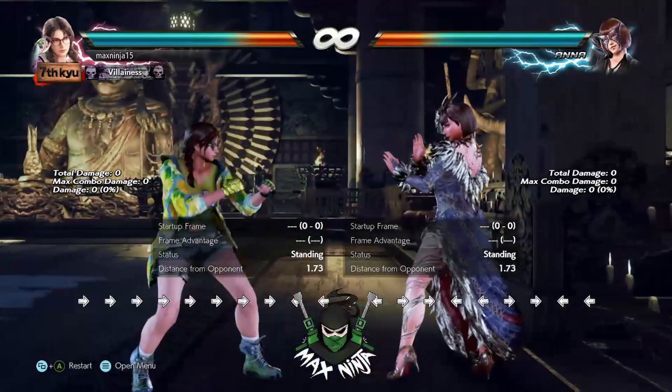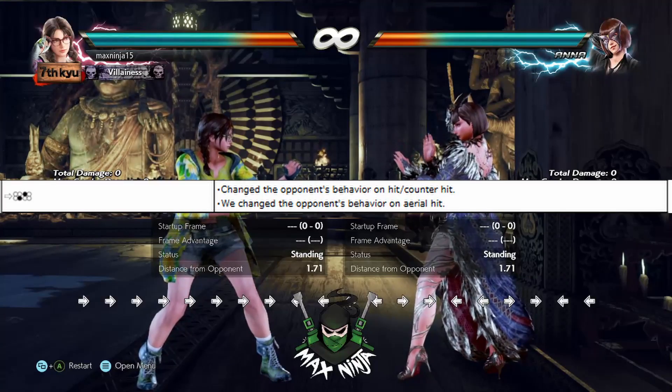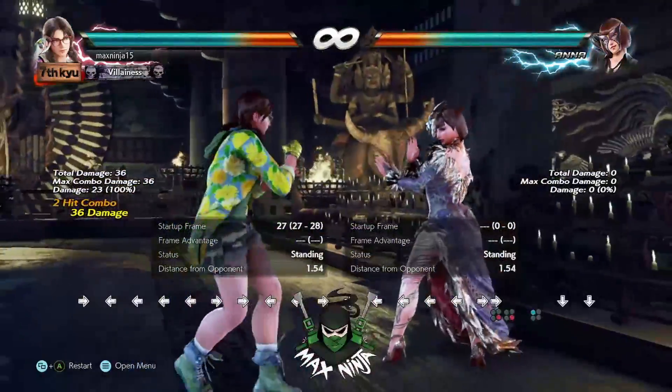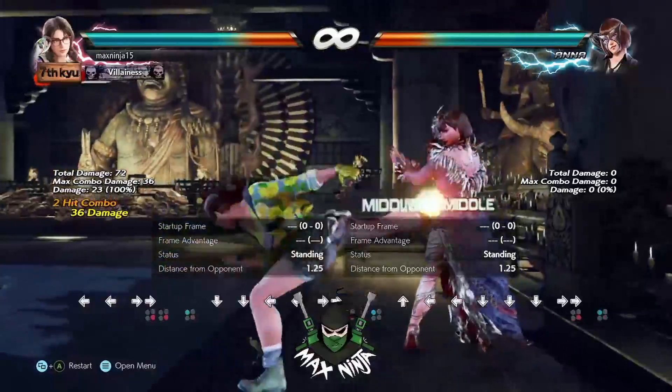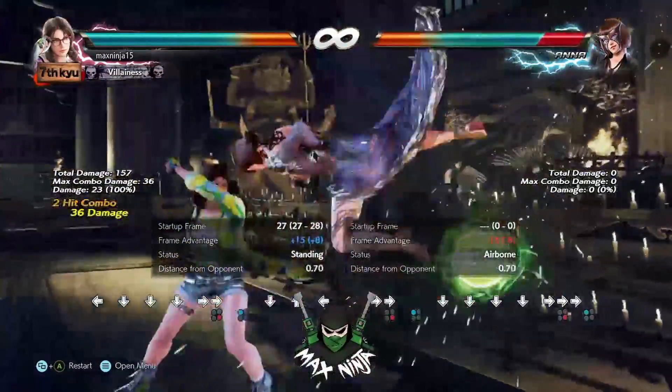So this is gonna be the Julia bit. We're gonna start off with forward, forward, 1 — and they change the opponent's behavior on hit and counter hit. They change the opponent's behavior on air. So what do they mean by that? Yeah, it doesn't wall splat anymore. Like, it just does not. Of course, you can still cancel it, but why would you use this move?